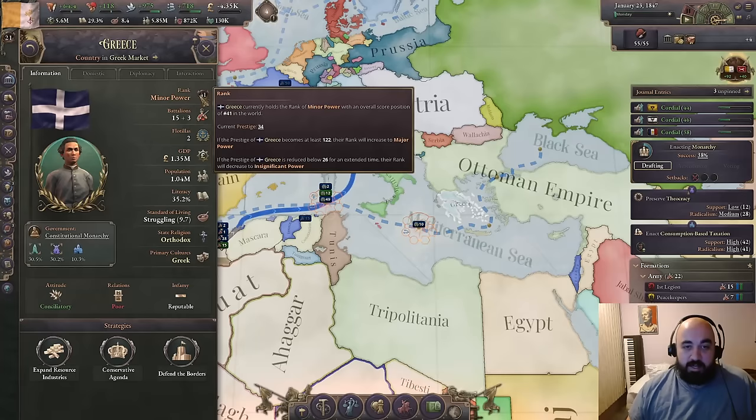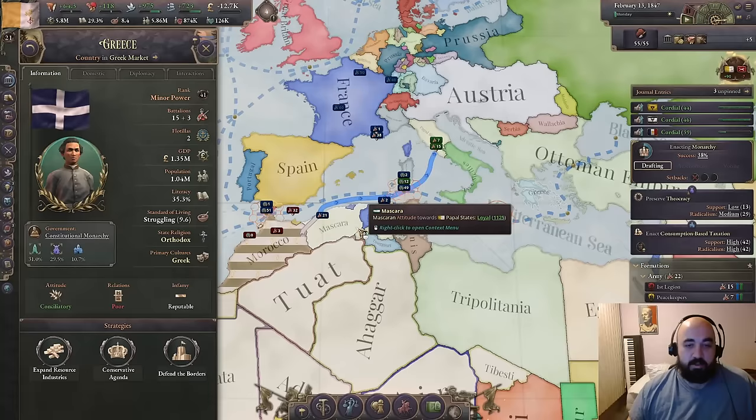We're going to get rid of that so that we can be running positive on this. The money is not real — it can't hurt us, except it kind of can, and it does look like it might be. But once we get war reps off of Morocco as well, we should be sitting in a pretty good spot at a decent amount of infamy. And we will also be getting to the point where hopefully we can subjugate Greece. They're still a minor — they're really stuck in being a minor now because their prestige is well over. So we have to come up in order to do that.